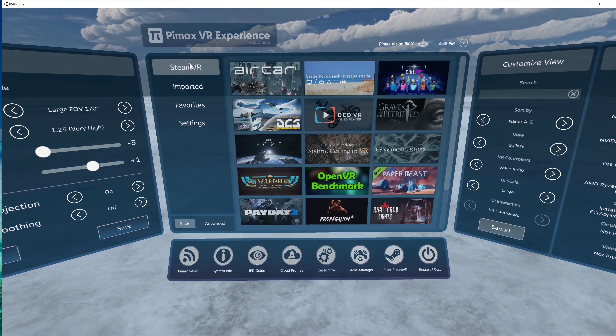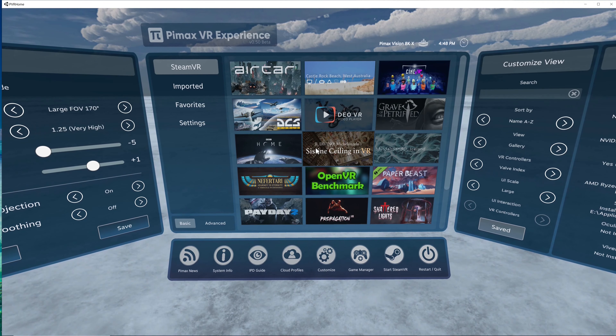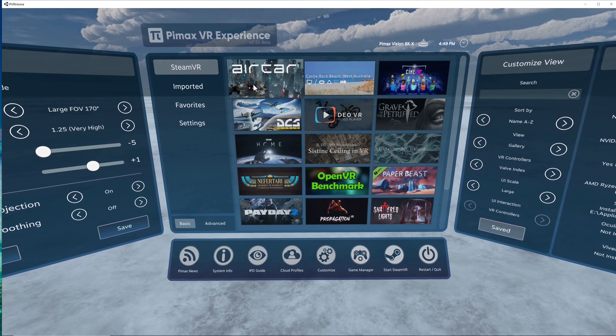I've had a problem with the headset tilting, and let me share how to fix that. Unfortunately the fix is not in the Pimax Experience — you have to go to PiTools, in the settings under your head-mounted display, down at the bottom: Horizontal Calibration. It doesn't mean left and right, it means tilt. Click on it and there you go — there was a tilt to it. The best thing to do is lay your headset on a level surface like your desk, then click Horizontal Calibration.